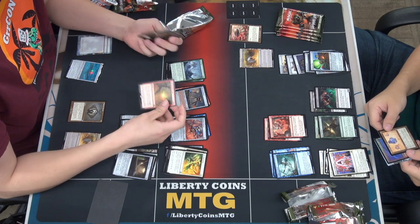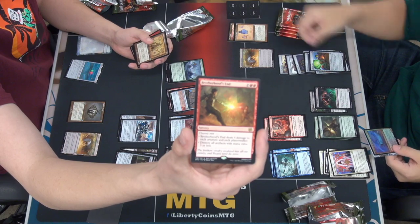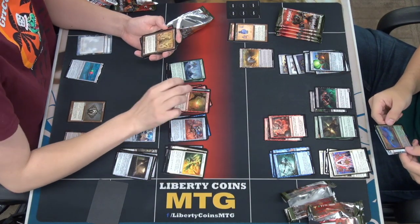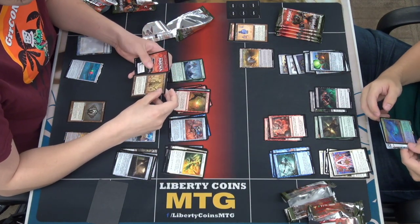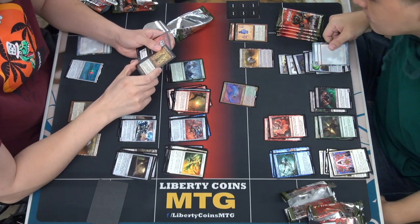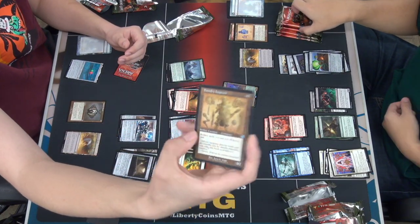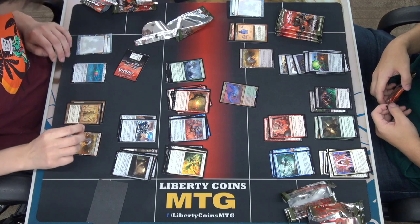Brothers War is actually a good card. I have a Fancy Foil Great Worm. Ooh, Foundry Inspector — artifact spells you cast cost one less to cast. That seems really relevant here.